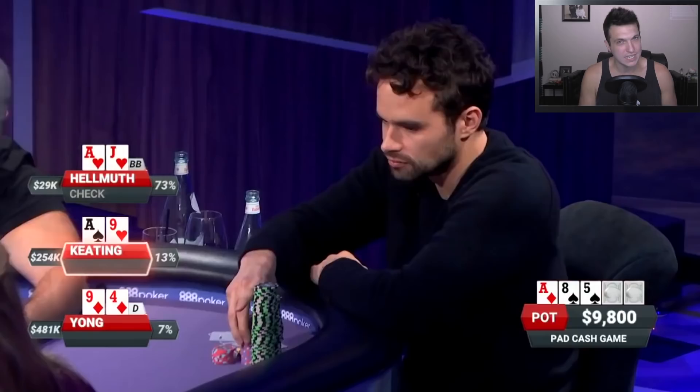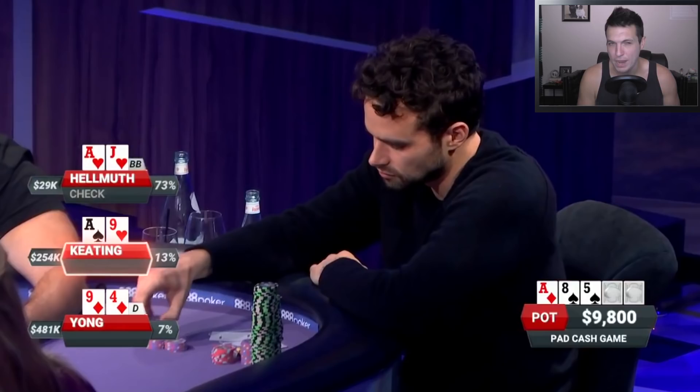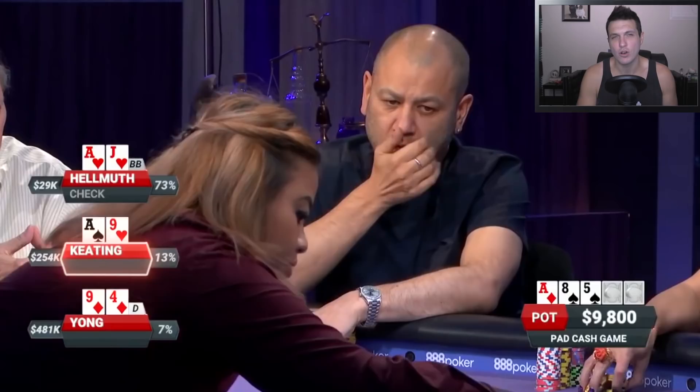Phil does decide to set a trap, and now the action is over to Alan Keating. With top pair it's a bit of an interesting situation — I could get behind a very small bet or a check. Both options have a lot of merit. If you're going to use a lot of small bets on the flop, this hand makes sense to do that with. You can have some weaker aces you might want to check. He does decide to go ahead and bet about half pot here on the flop. I think this is a little bit too large — I'd like to see a smaller size, but I don't mind the decision.